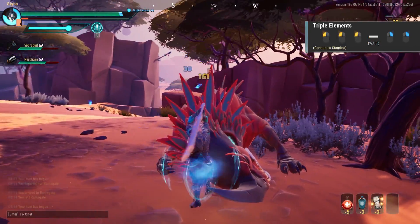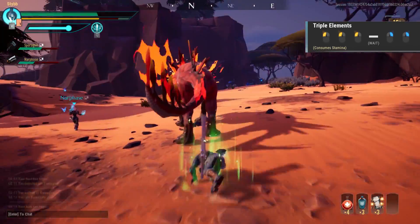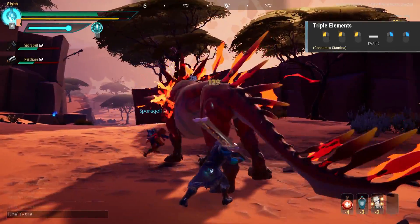Triple elements is a combination of light and heavy attacks, and of all the combinations requires the behemoth to be as steady as possible for the longest period of time of any of these attacks.